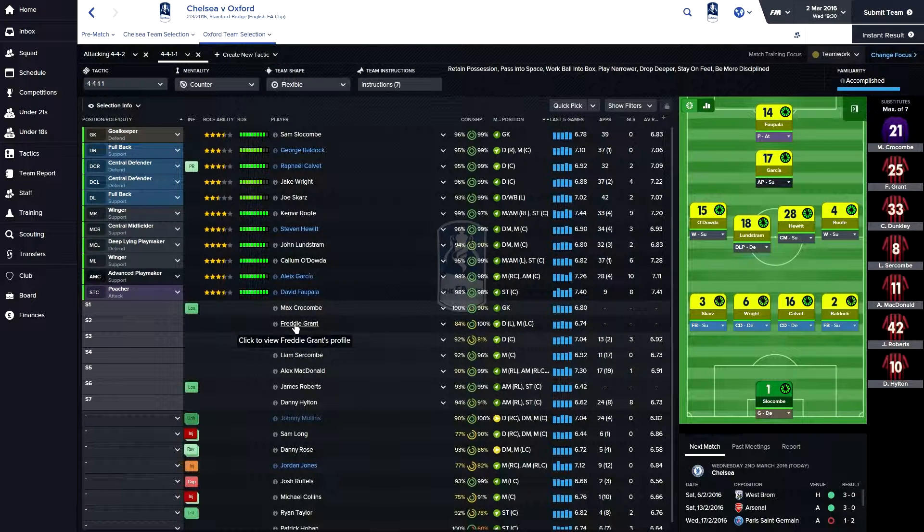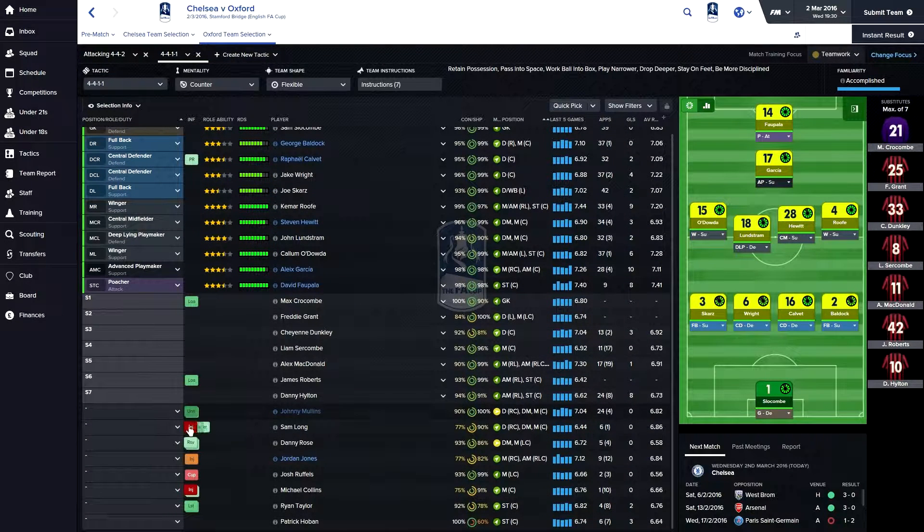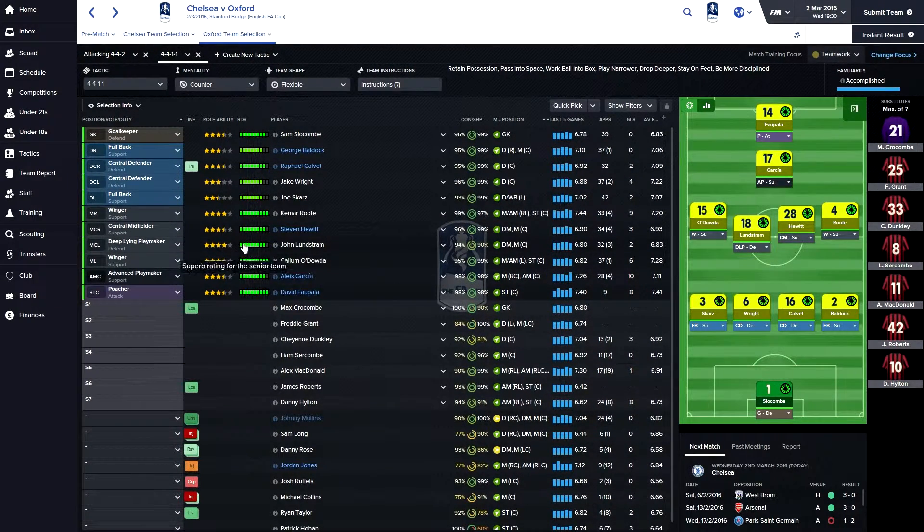Freddie Grant and James Roberts, just because Sam Long's injured. I want to bring Roberts on, give him a chance maybe in this game. He's been on loan a couple of times this season. But this is a really, really big game.